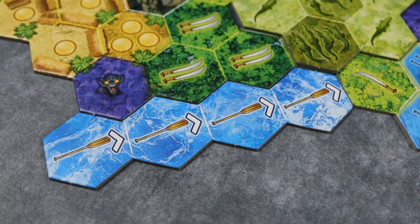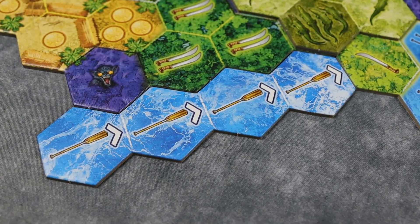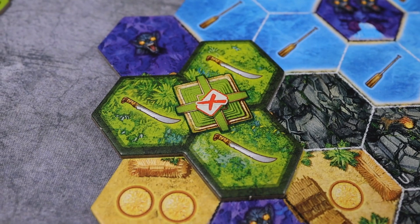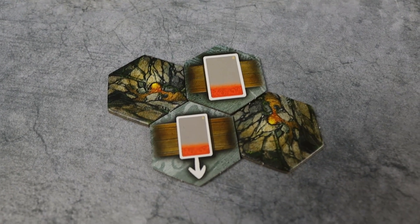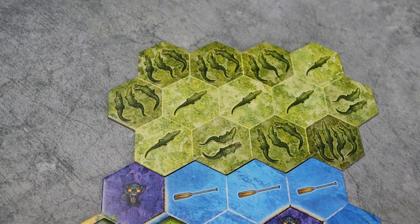There are also rivers, vortexes, and lakes that are dangerous. There's a river tile where if you step on it, it will carry you a few spaces down. If you combine everything correctly, you can glide yourself from a few spaces away, then hop out and continue running to the end. There are also mountains and more dangers. All these tiles you can place over existing tiles or add them on the side — it's really up to you how you want to build the map.